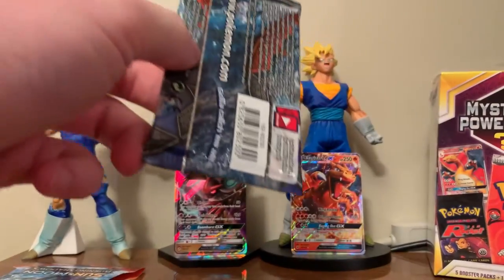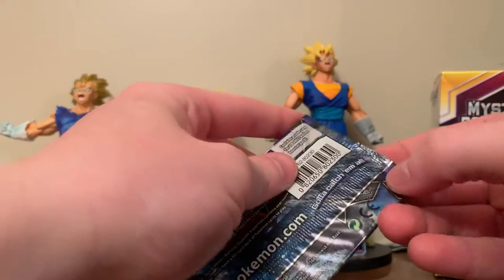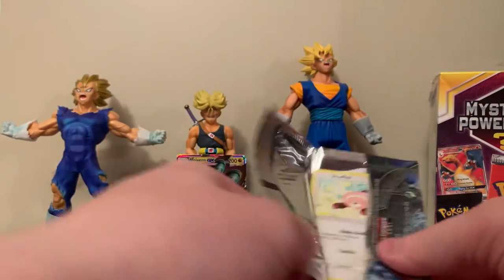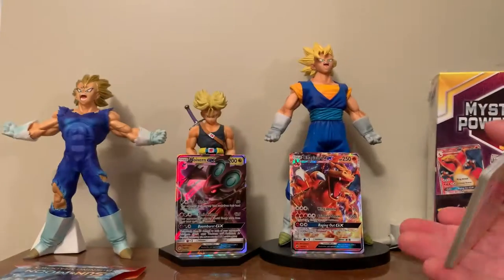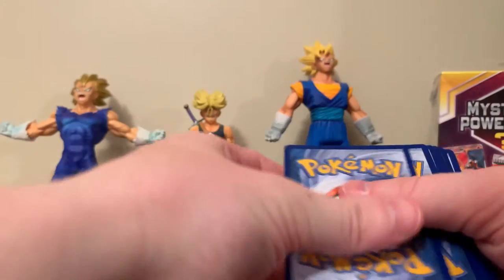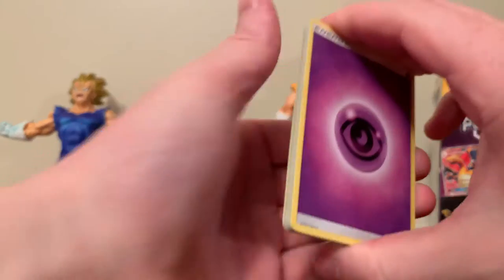I hope we can keep this luck streak going and pull a vintage pack in that power box. Wow — Charizard GX and a Noivern GX, that is awesome. Great two packs. Code card. And an Energy.